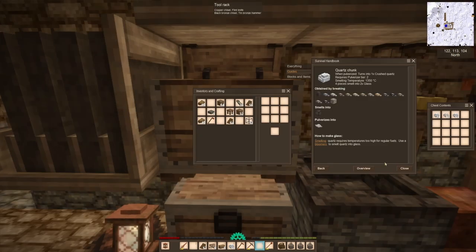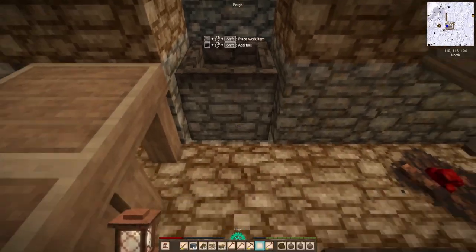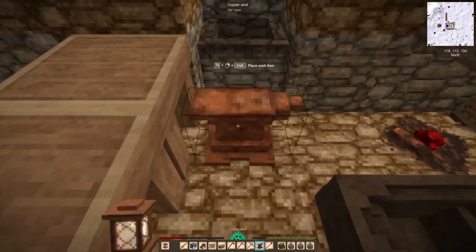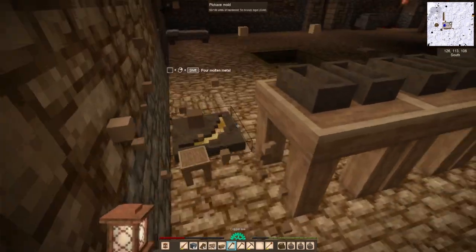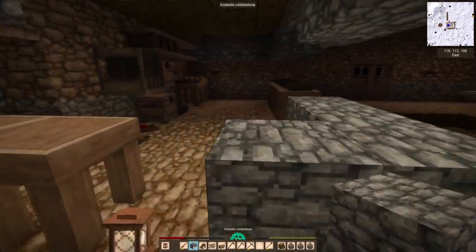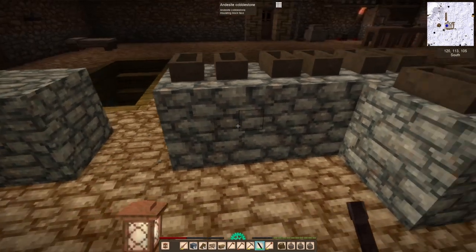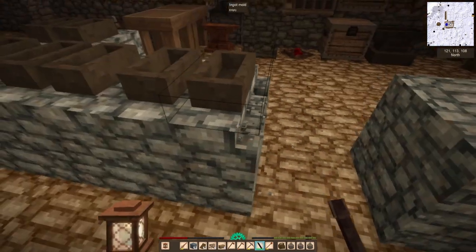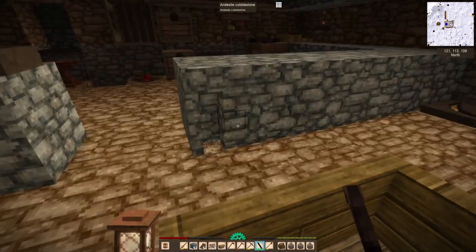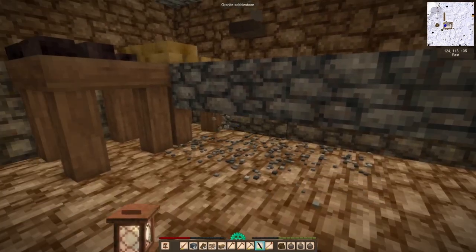I cracked open my bloomery, got my glass, and we have 12 blocks of glass. I'm kind of undecided on how to divvy that up. You only need one block of glass for a seven-by-seven zone to be considered a greenhouse, but I might use a three-by-three instead. I have more black coal and tons of quartz, so I could do two or three more bloomeries and have enough glass for at least four greenhouses.